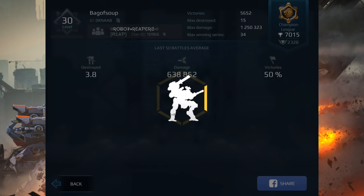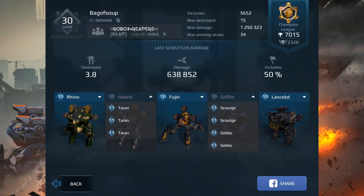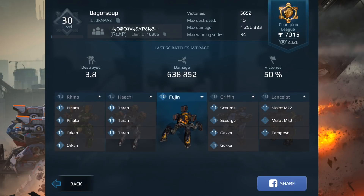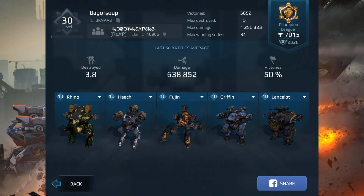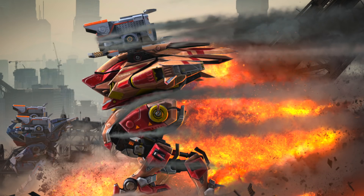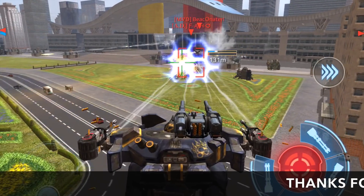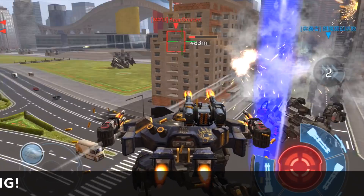I'll be putting out a video later this week on the Dash Mark Two and different setups and what works best. We're also going to put out a video on the Scourge with two or three Scourges — what setups are great. You can see the rest of our hangar messing around with the Rhino, Fujin, and Lancelot Molots. Guys, that was a pretty good showdown on Shenzhen. Let's say bye — click like if you liked the video, leave a comment about some of the things we talked about, and we hope you have a great War Robots day!